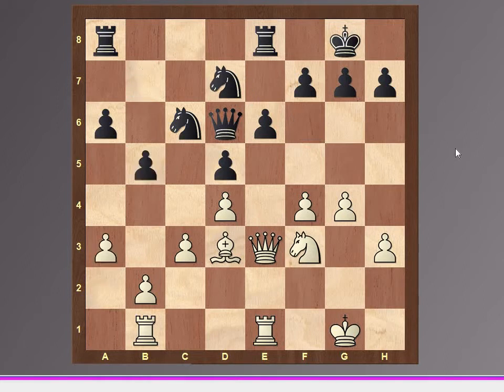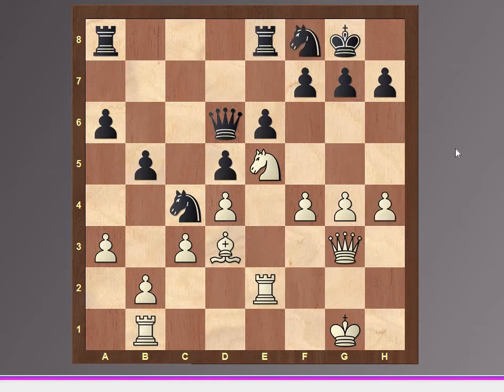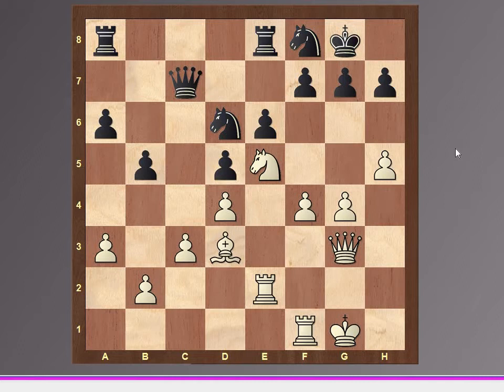Bishop takes d6, queen takes d6, f4, a6, knight f3, knight d7, a3, b5, rook e2, knight a5, knight e5, knight c4, queen g3, knight f8, h4.